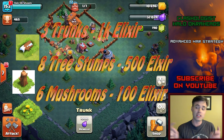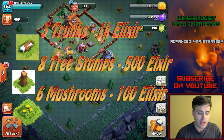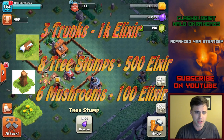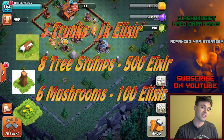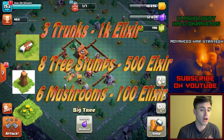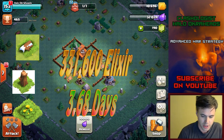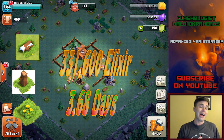There are three trunks, and it's the same layout per each base. There are also eight tree stumps, and then six mushrooms. If you add those up, that is going to be about 7,600. So the total elixir cost to remove all of the obstacles — your trees and your mushrooms — is going to be 331,600 elixir. How many days is that? That is 3.68 days.